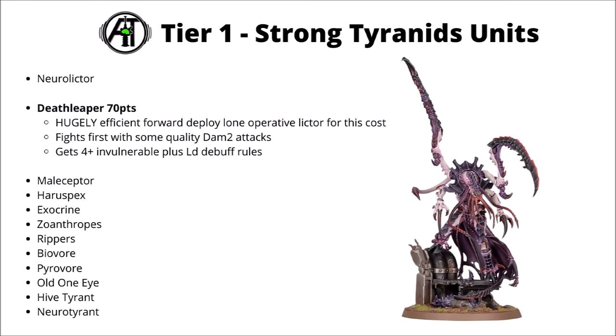Similarly, I feel like Death Leaper has risen up even more with his snazzy new model. He was pretty good in the Index version when he was just 80 points. Now in the Codex he's got the improvement of a 3+ armour save, a 4+ invulnerable save — which now the Lictors don't get — and still brings the same fights first with a whole load of high quality Damage 2 attacks, plus some Battleshock things. For 70 points I think he's very hard to turn down — very nice to have infiltrating somewhere into the mid board, and being a bit of a scary unit for a lot of enemies to approach.